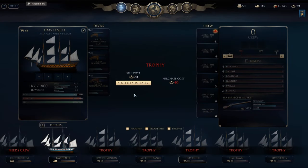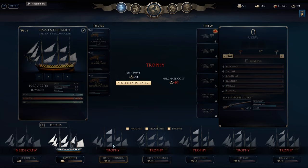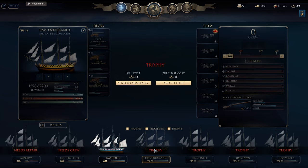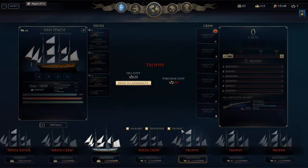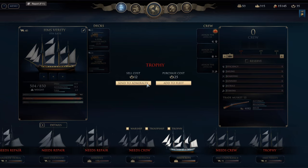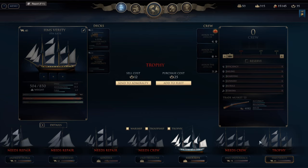Hello everybody and welcome to another episode of Ultimate Admiral Age of Sail. So in the last episode we captured this beauty — let's add her to the fleet. We're sending you to Admiralty. You are the 78th, add to fleet. We will send you to Admiralty. We're sending you to Admiralty. And we're adding this one to fleet.